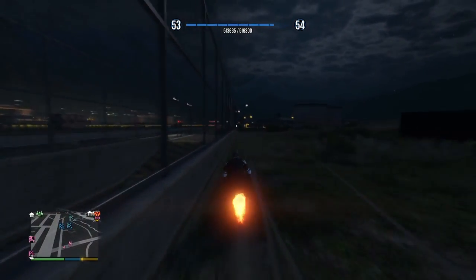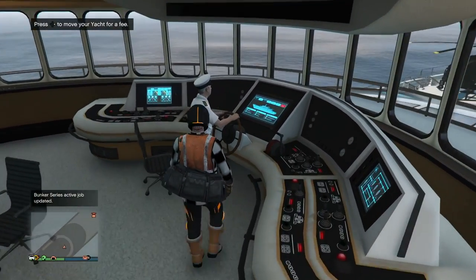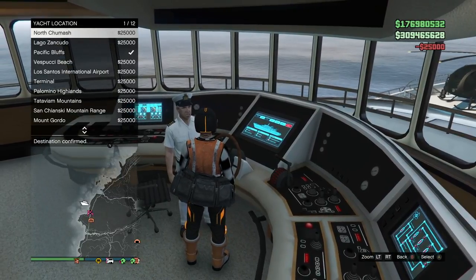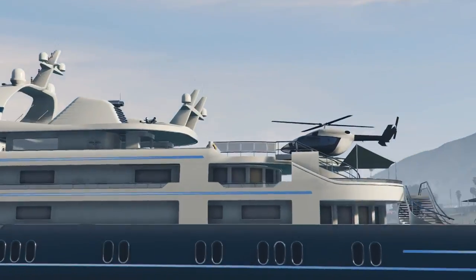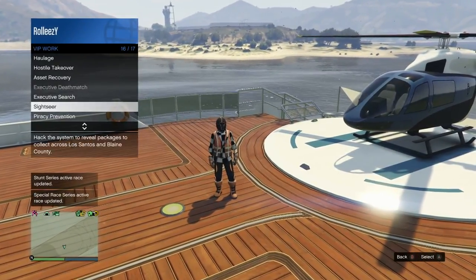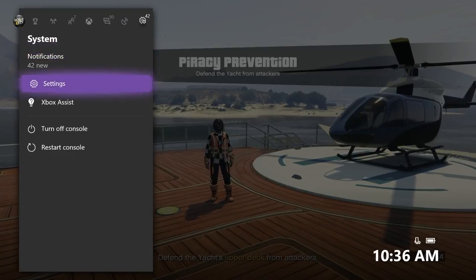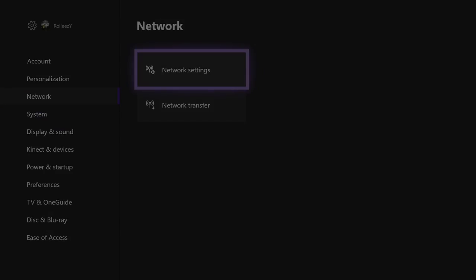There's one more military base glitch that is really cool. It does require some money — you need a yacht. Once you have a yacht, move it over to North Chumash. That is the exact location you need; anywhere closer to the fort won't work. This one requires a public session, but I'll show you a trick. Start up Piracy Prevention once you've moved your yacht, then do the solo public lobby glitch.